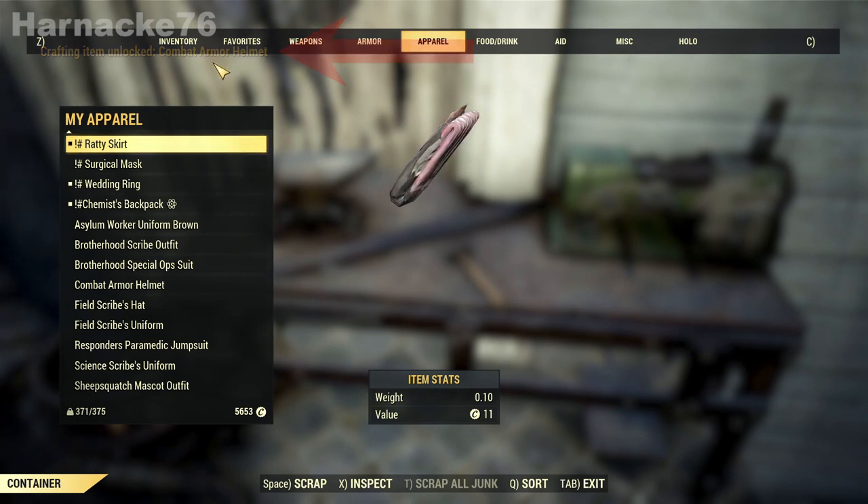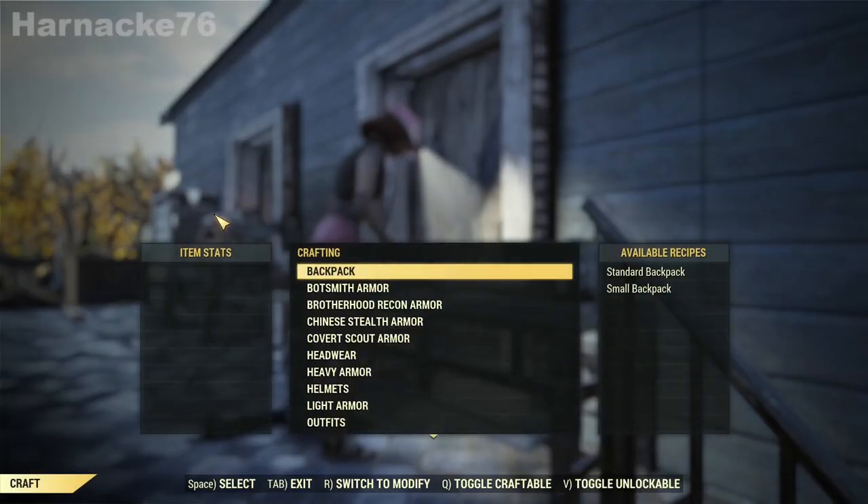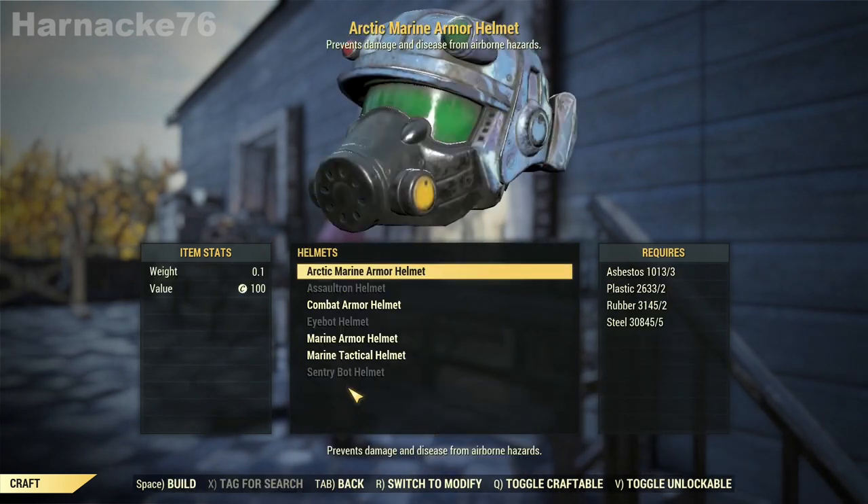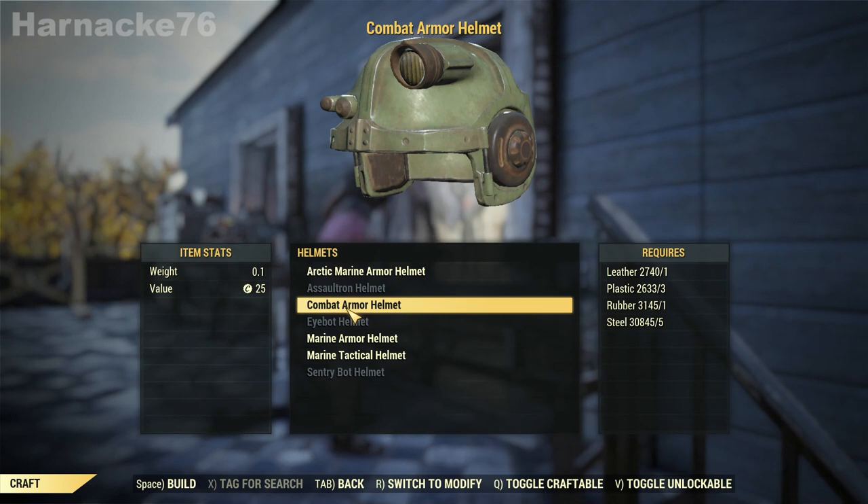So now if we go into the build menu and have a look in the helmet section, it should now be in there. And there it is — now I can build the combat armor helmet.